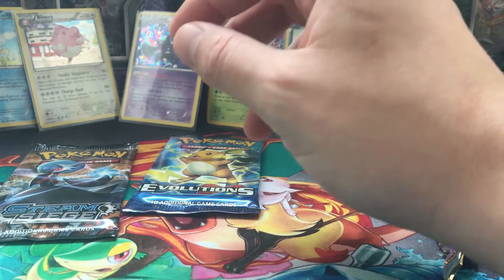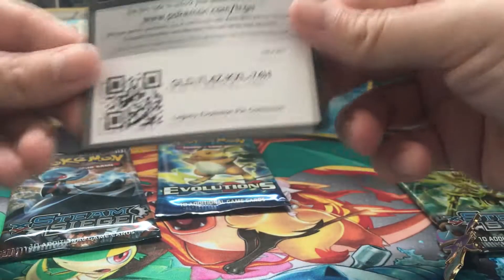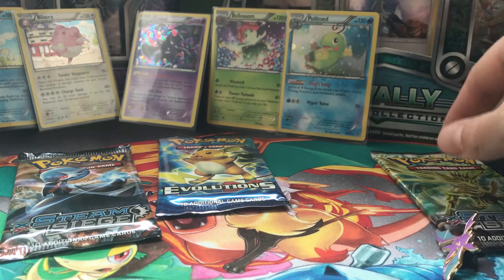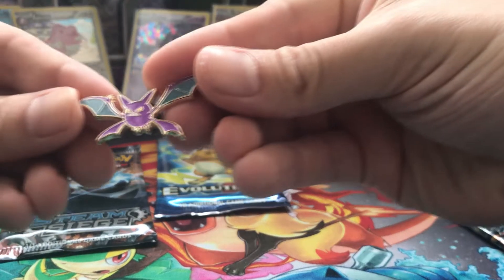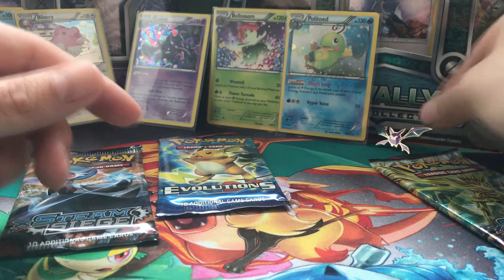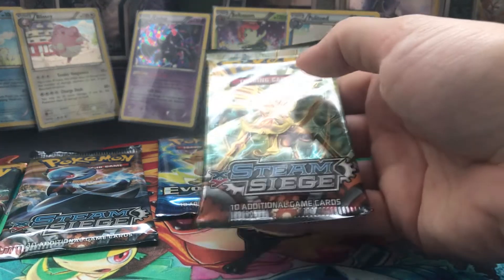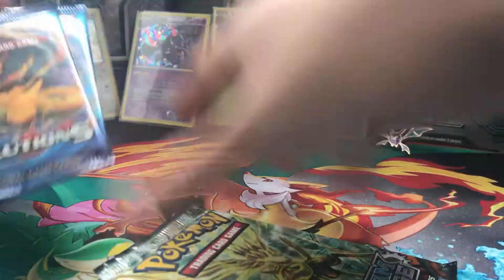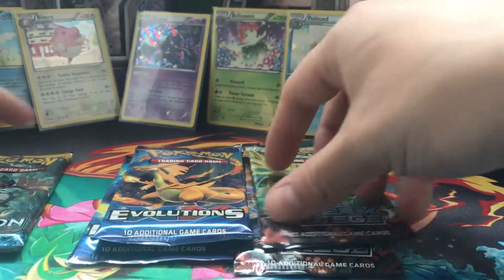We have Steelix from Steam Siege, a card for the box, and a Robot Pin. We also get two Steam Siege boosters, two Evolution boosters, and one Sun and Moon booster.